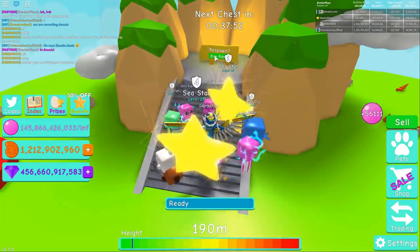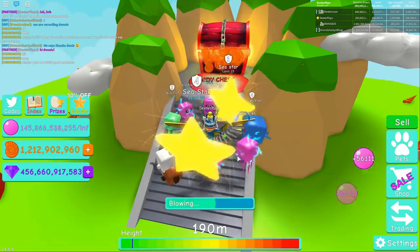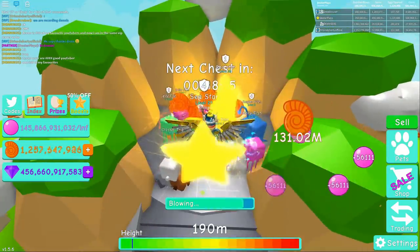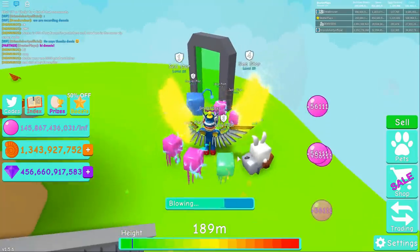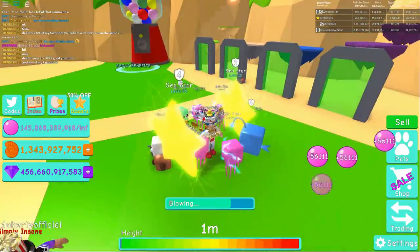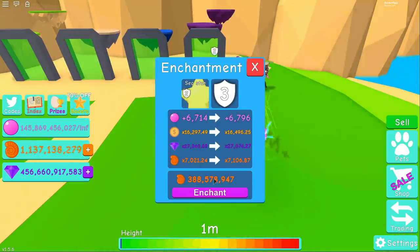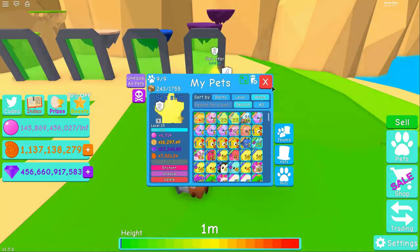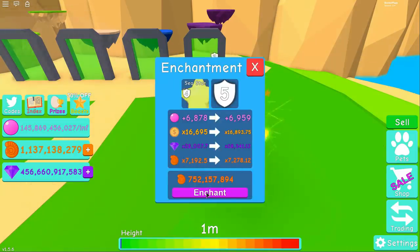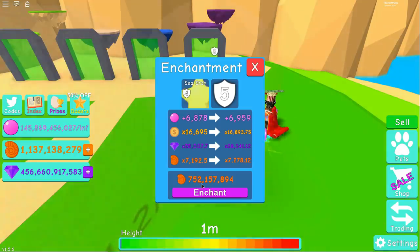What I have equipped right now — two sea stars, a shiny jellyfish, a shiny angler fish, four more jellyfish, and a trio — this has got to be the best and probably most rare pet team anybody is holding at this moment. Let's check enchantment costs. Getting to level three... the other sea star is at level four and earning over 7,000 now. Let's see if I have enough to bring it from level four to level five.